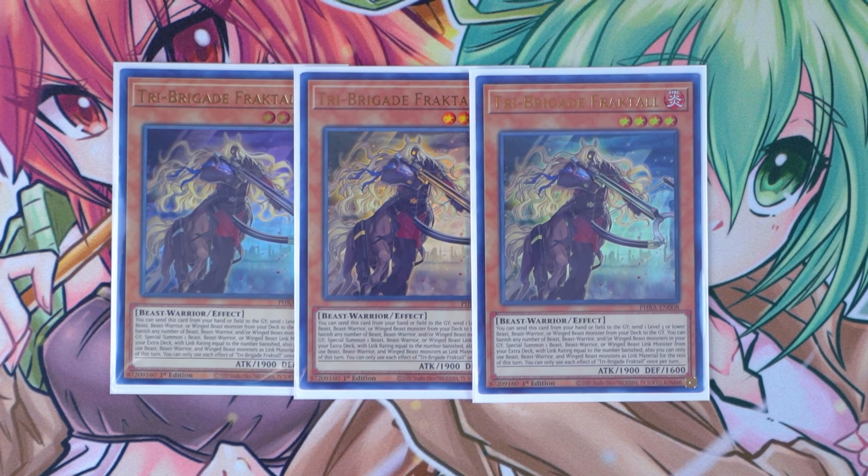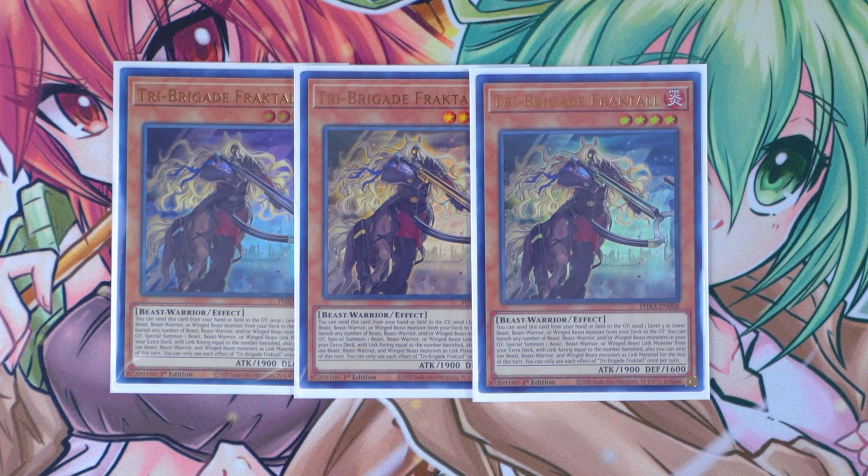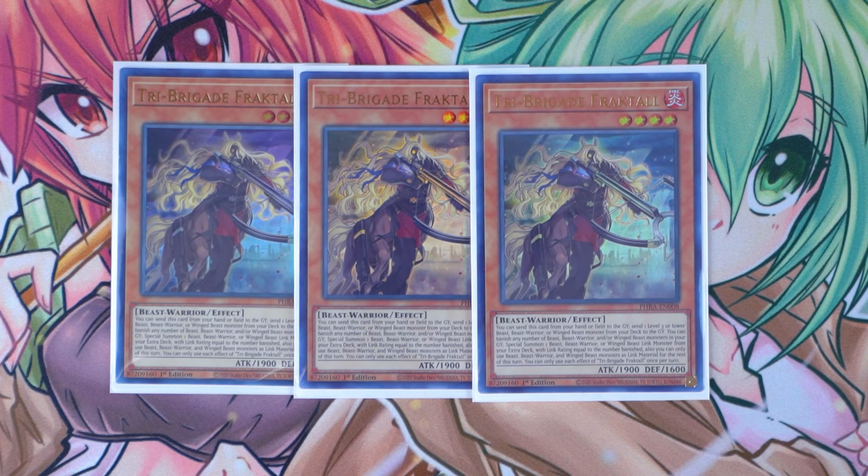This card is absolutely phenomenal to start off all your combo plays when it comes to utilizing your Tri Brigade Link monsters. All the Tri Brigade monsters have this ability where you can banish any number of beast, beast warrior, and/or winged beast monsters in your graveyard to special summon one beast, beast warrior, or winged beast monster from your extra deck with a link rating equal to the number banished — but you can only use beast, beast warrior, and winged beast monsters as link material for the rest of that turn. Each effect of Tri Brigade Fractal is once per turn. So Fractal is really amazing for Foolish Burial-ing your Tri Brigade monsters to the graveyard.